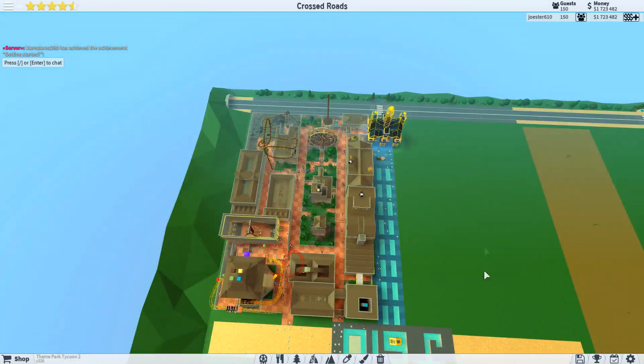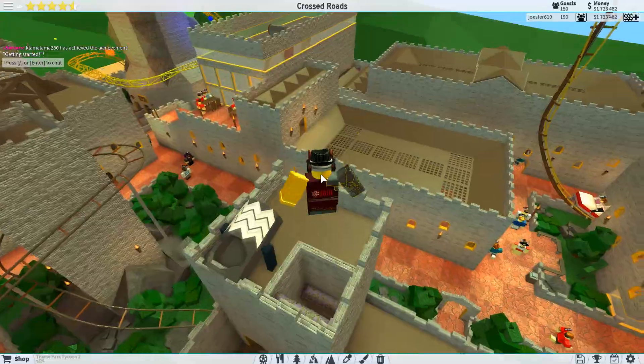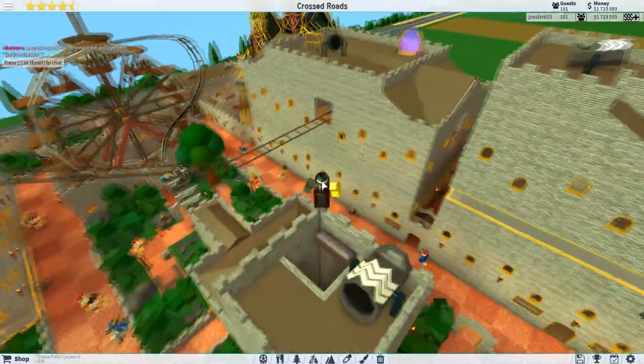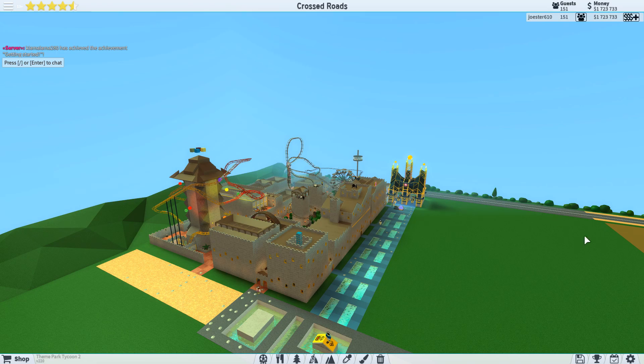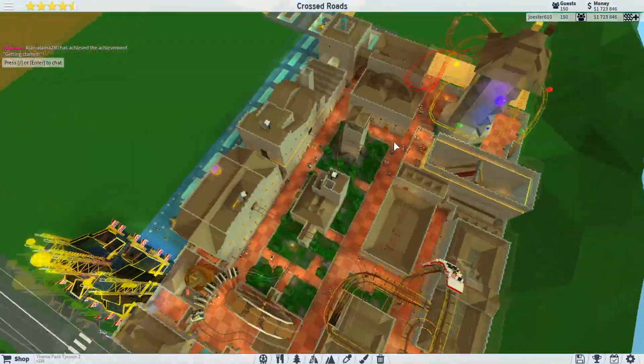We're going to be looking at this blank slate over here. I've been kind of stressed out about it because I don't know what I'm going to put there. I don't really know what the terrain is going to look like. I kind of want a mountain but I don't know how normal a mountain would look, especially with the height limit and the block limit we have on our save file.